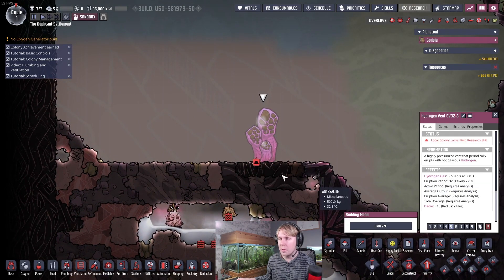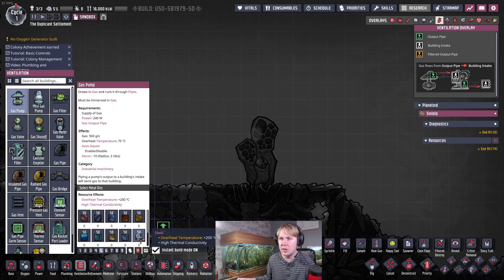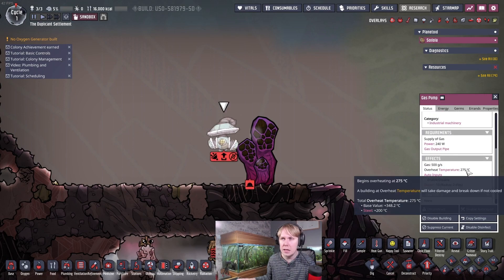The average output of this is going to be about 100 grams per second over its eruption and dormancy periods, so it's not something you'll want to ignore forever, unless you're dumping the heat into literally the entirety of the map. You can have it erupt into a cold area like a frozen biome, or run a pipe full of liquid from a cold area to absorb the heat and let you pump it safely. But if you don't do that, even a steel gas pump — which has an overheat temperature of 275 degrees C — is eventually going to overheat.